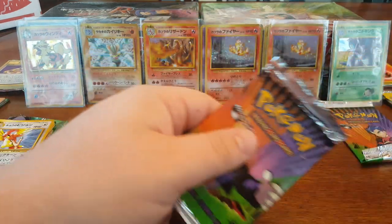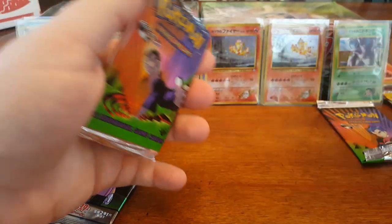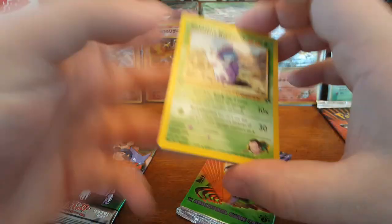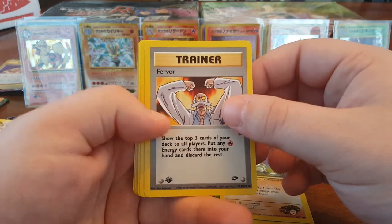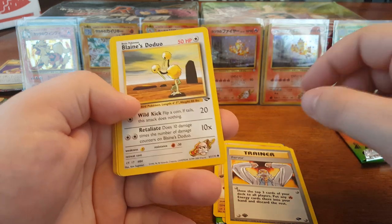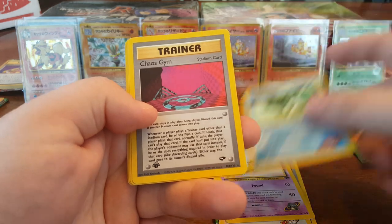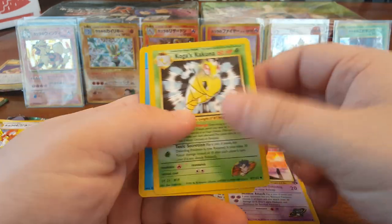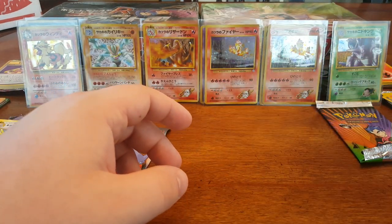And our second to last English pack is: Giovanni's Nidoran, Brock's Geodude, Fearow, Blaine's Doduo, Sabrina's Abra, Misty's Horsea, Chaos Gym, Saffron City Gym, Sabrina's Haunter, Koga's Kakuna, and Water Energy. Still no holo.